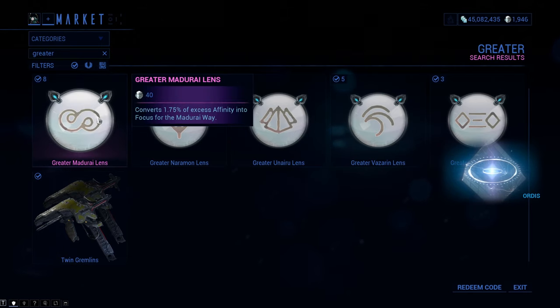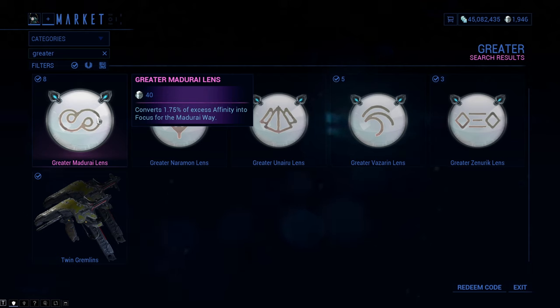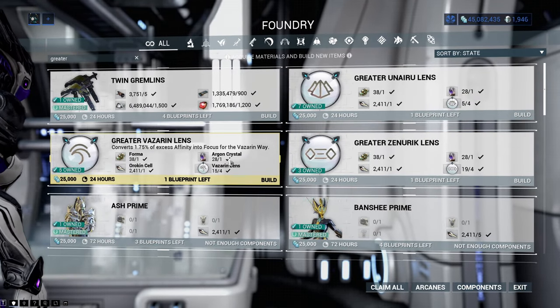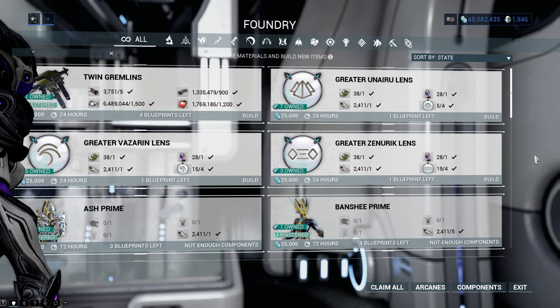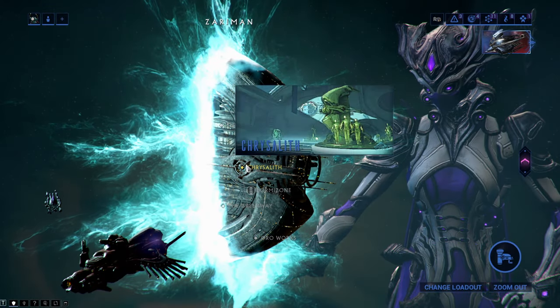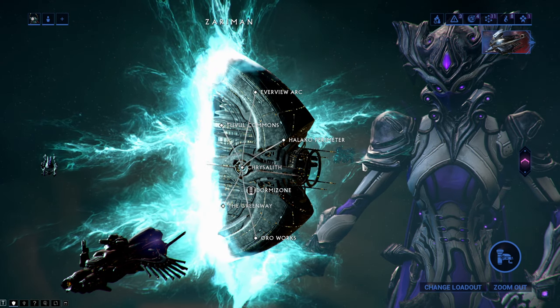The second kind, greater lenses, convert 1.75% of your affinity — which may not seem much higher at first glance than normal lenses, but it is actually a 40% increase. You can craft greater lenses with a blueprint from the market and 2 lenses of your desired school, plus some additional resources. You can also farm them by playing Zariman bounties from tiers 3 to 5, so I suggest the latter.